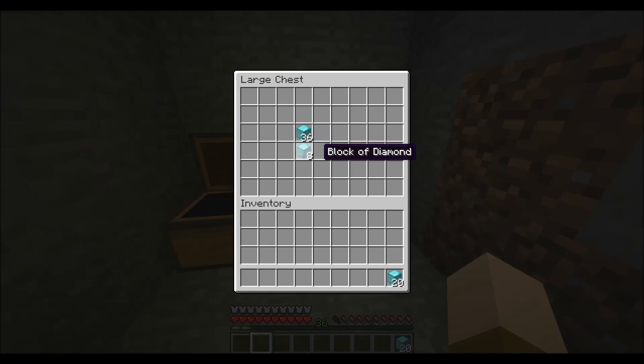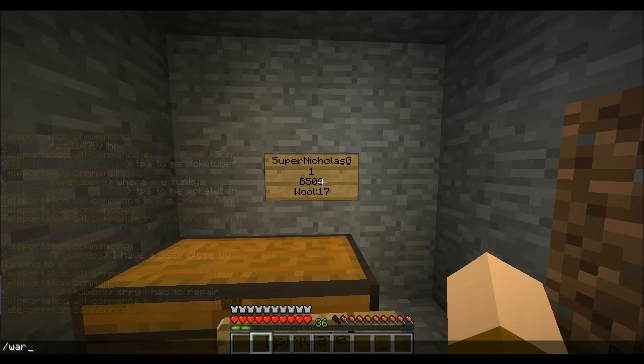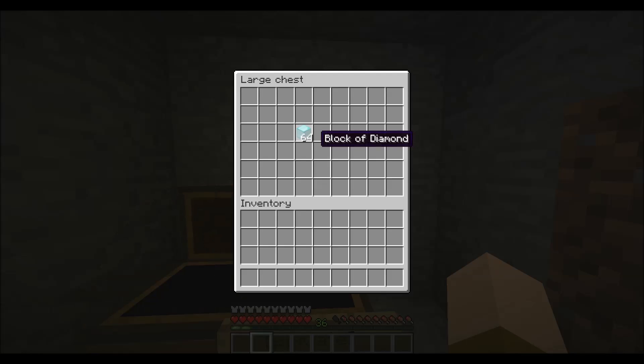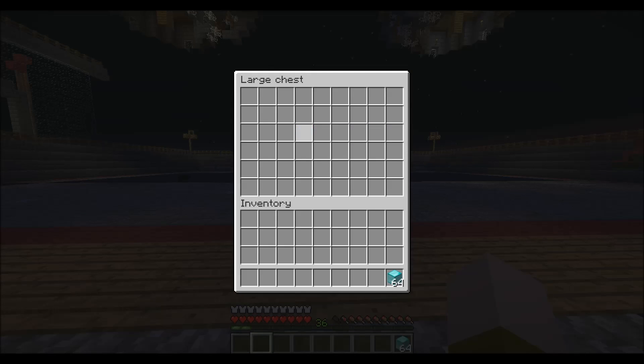So now we have 64 diamond blocks, and you can keep on doing this. Warp PvP, let's say. Watch the background — you wait for the background to change and your guy to actually spawn, then you take the blocks.